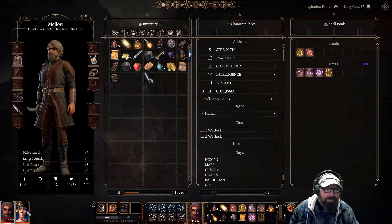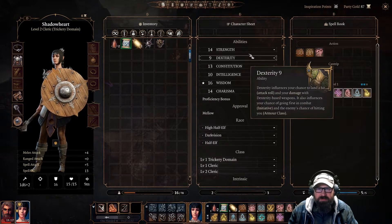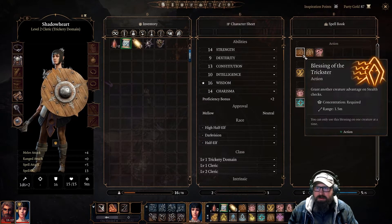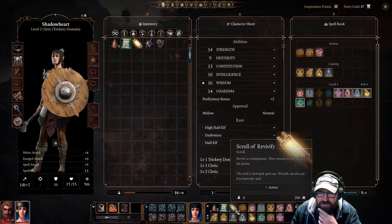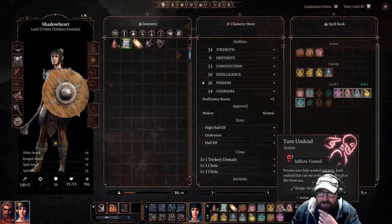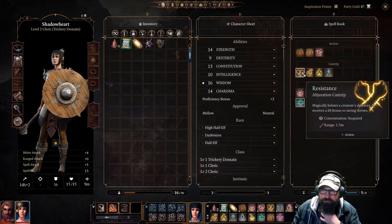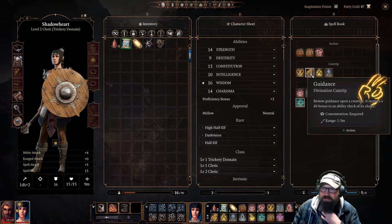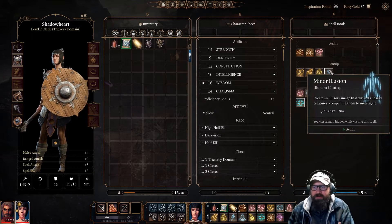Let's take a look at the Cleric. She's a Cleric of the Trickery Domain. Melee attack plus four, spell attack is plus five, decent Wisdom, reasonable Strength, Constitution, and Charisma. Let me set up her action bar — organizing actions and cantrips. She's got Resistance for a D4 bonus, Sacred Flame as a cantrip — we can use that a lot — and Minor Illusion, which could be really useful too.